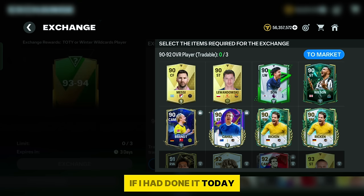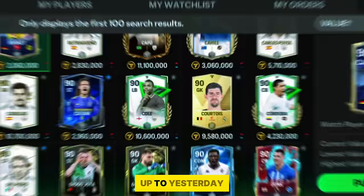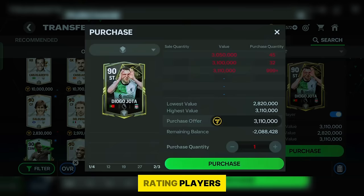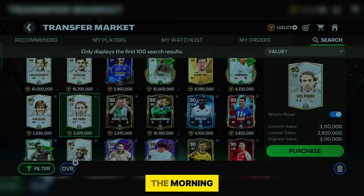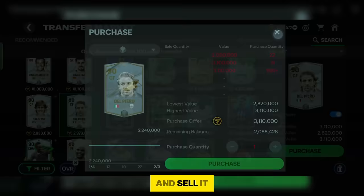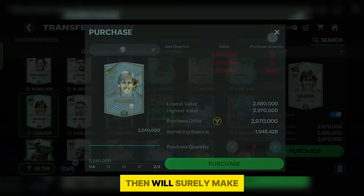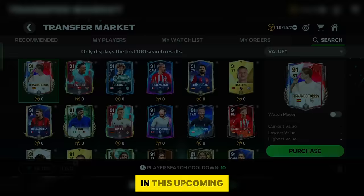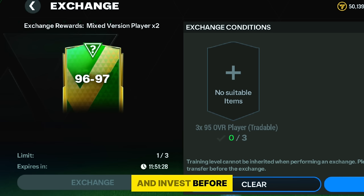Make a habit of logging in at reset time and checking if there is a new exchange. If I had bought 90 rating players in the morning — yesterday there was good supply, but when people started opening packs the supply dropped. Clever investors bought 100 to 200 cards in the morning, and when they hold and sell when those cards reach around 4 to 5 million, they'll make 500 million plus profit. So invest before demand becomes excessive — that's the perfect time.